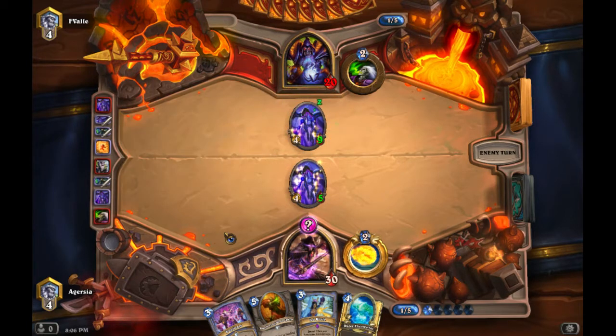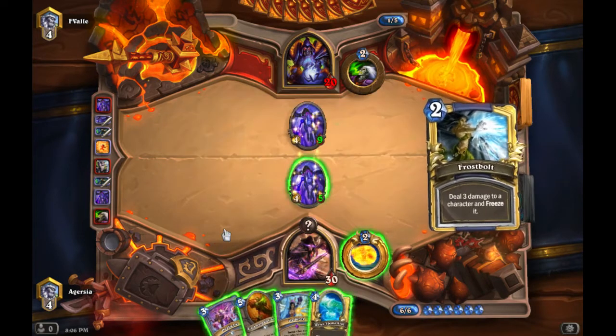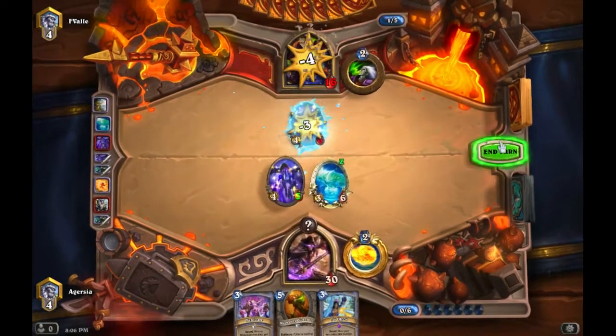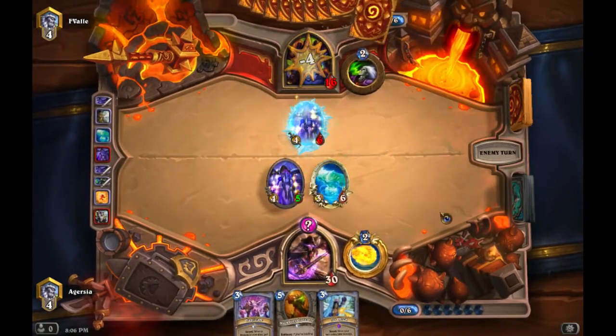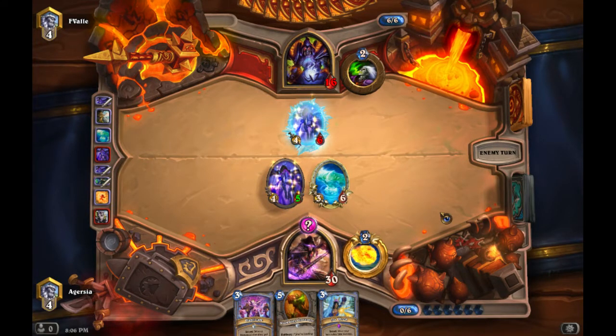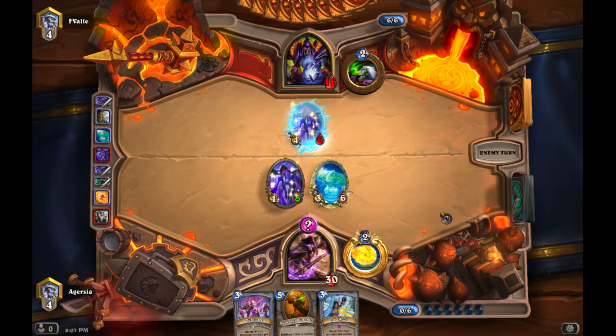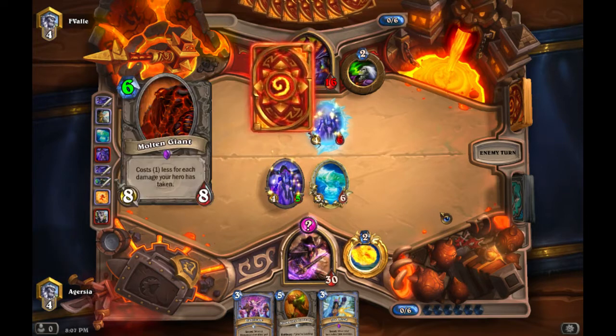I'm going to freeze this guy — trying to keep pressure up and make him react instead of holding onto all his cards, which is what Hand Lock wants to do: play big health drakes and Mountain Giants. We already have a secret in play, and we're sitting on Duplicate, Ice Block, and two Ice Barriers, so we know the current secret out there is an Ice Barrier.